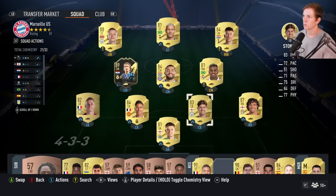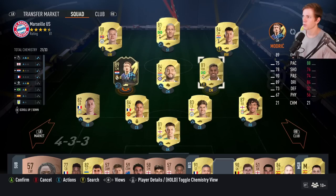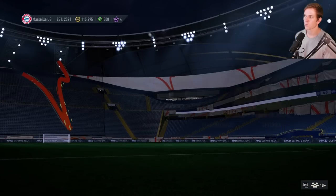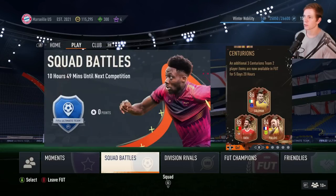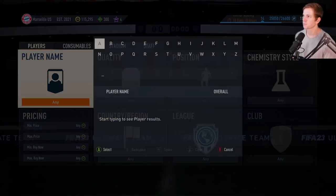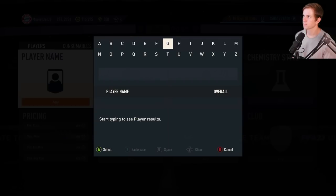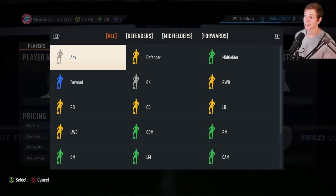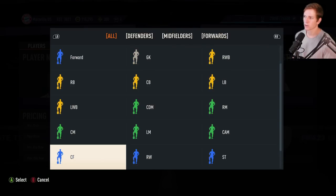We'll pump Modric over to the right side, put Haaland up top, and then we'll have Vinnie at the left wing, which is going to put us in a pretty good spot. It's not a crazy expensive card, which is nice, but it's going to be like significantly better. So left wing...